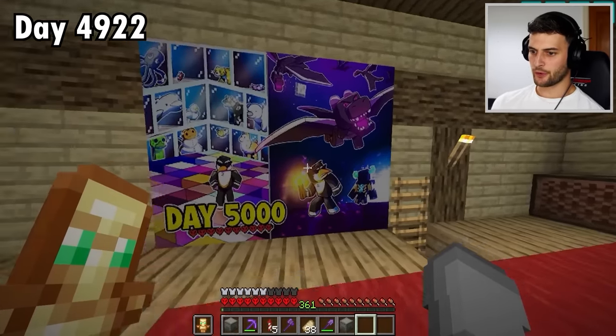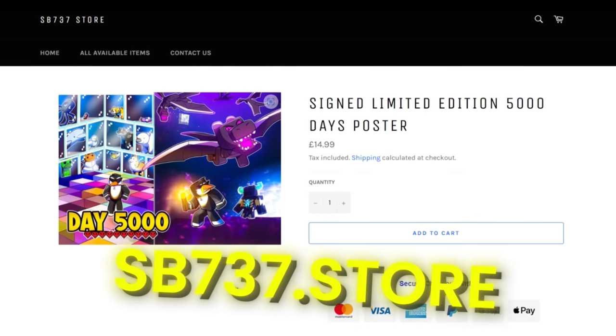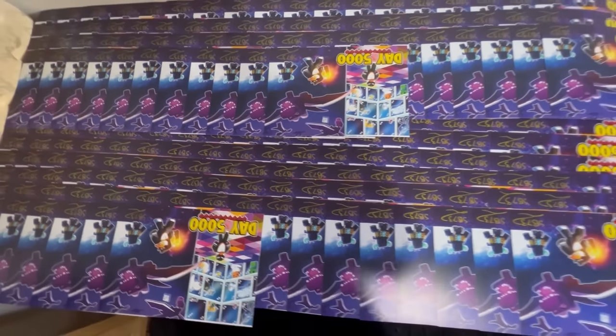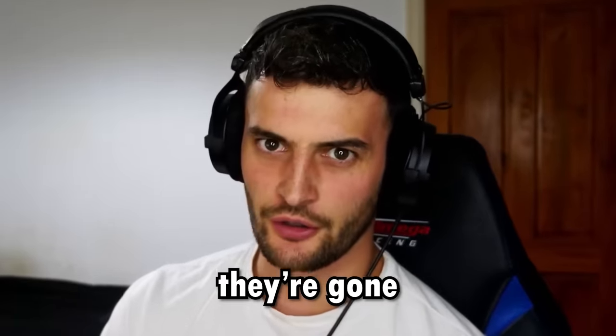Step four — show my brand new poster. Okay, maybe that's not part of the plan, but it is for sale on sp77.store. I signed every single one and left them to dry on my bed. They're limited edition, so once they're sold out, they're gone forever.